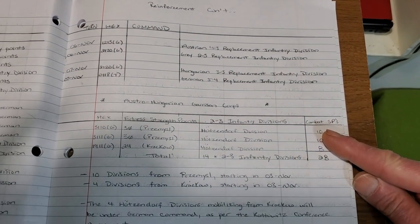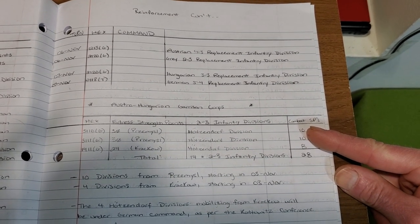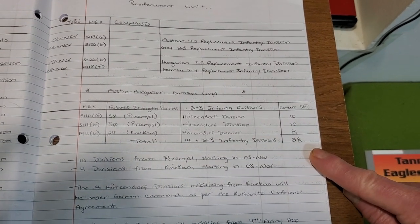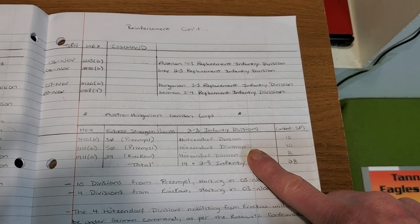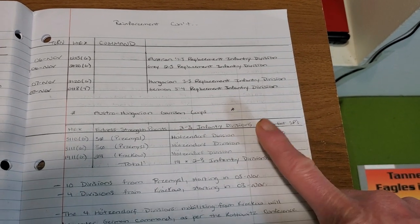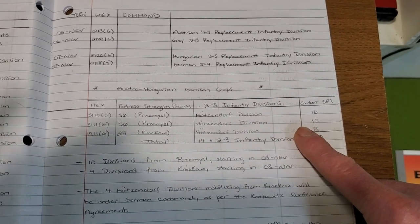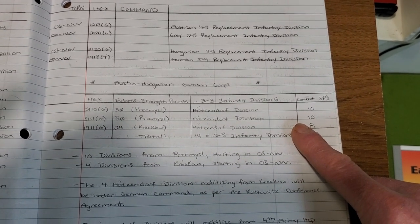The Austro-Hungarians are allowed to strip their fortress garrisons as well, unlike the Russians — so that gives them 28 combat strength points available. I decided to call them 'Hotzendorf divisions' as a bit of a backhanded compliment, because in my universe he's kind of getting pushed out. He wasn't even one of the signatories to the Katowicz conference agreement, I believe.